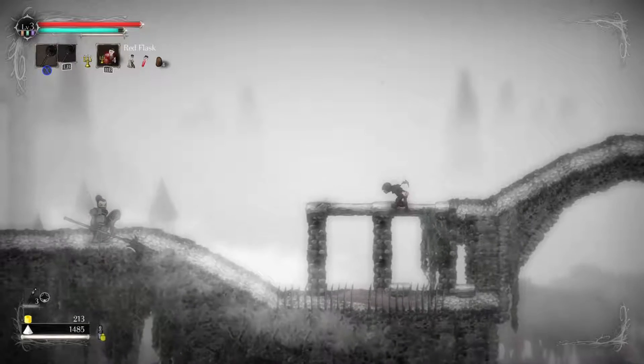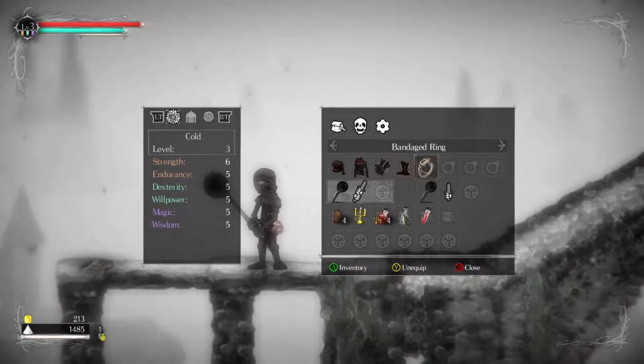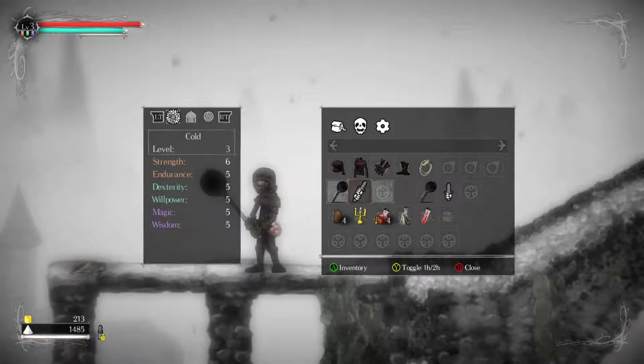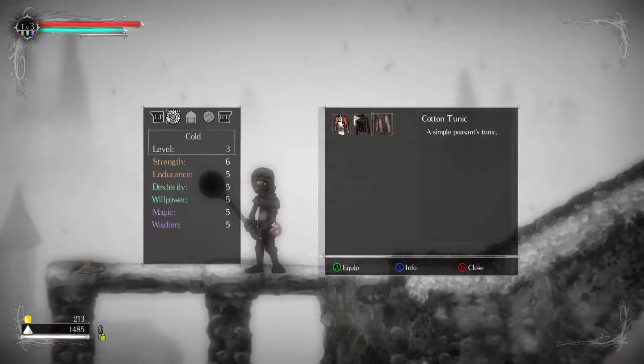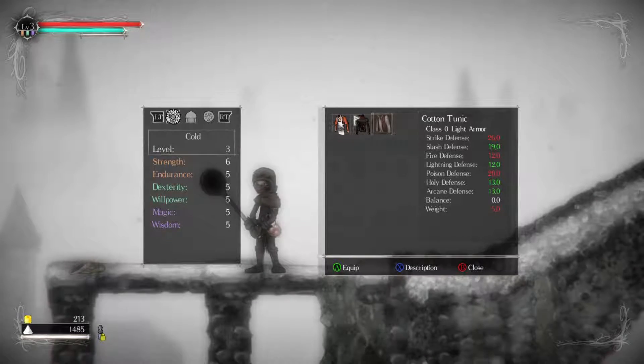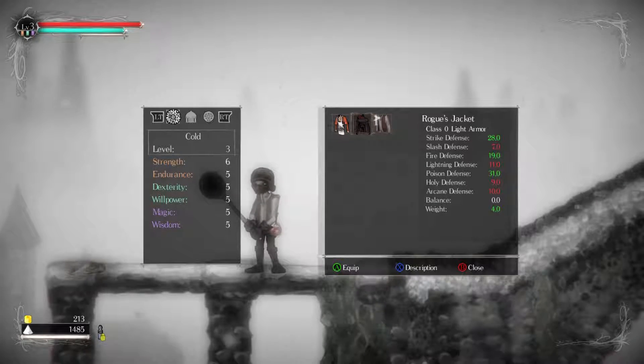Woodsman's axe. Cotton trousers. Man, that first boss was really annoying. I almost had him on the first try, and then I died like six times. What a pain in the ass. Peasant's tunic, huh? Maybe I should've been wearing this - this probably would've helped. That guy probably did slashing damage. Peasant's tunic seems a little bit more balanced than the Rogue's jacket.